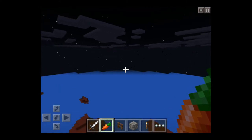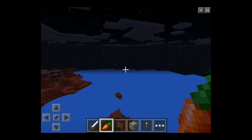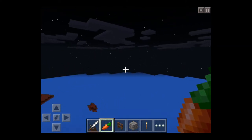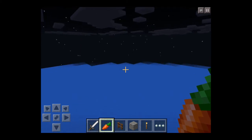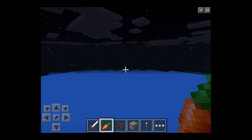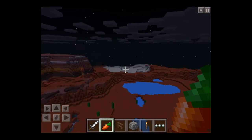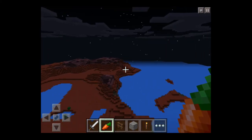If you check over there, you can see that chunks are about to load - where you can see the sky over there, those chunks are not loaded. If we go closer, you can see that they are getting loaded and that it actually is very smooth. That's what I think they mean when they say that they improved the chunk loading.